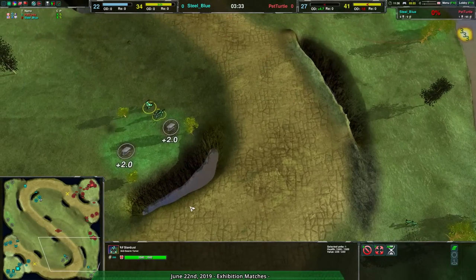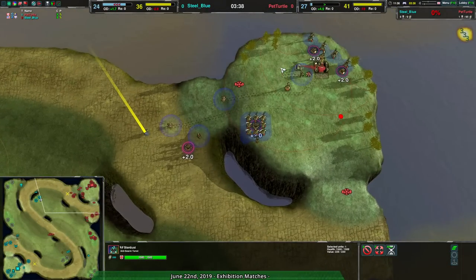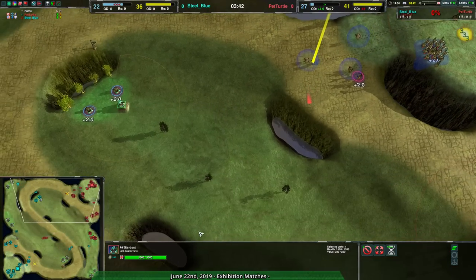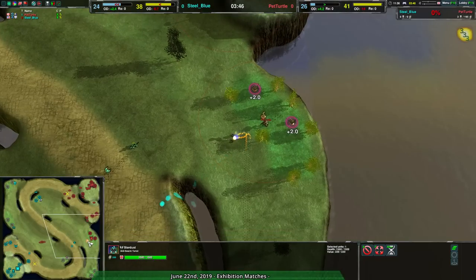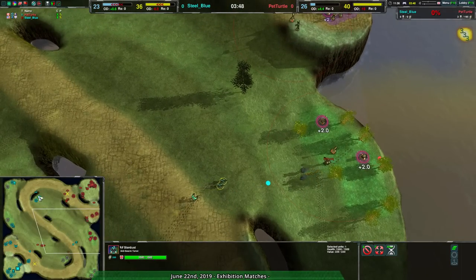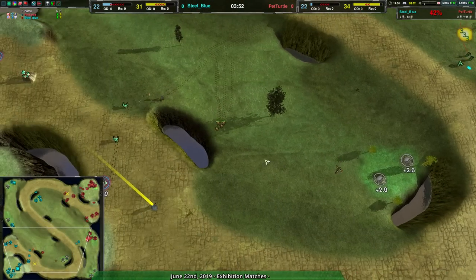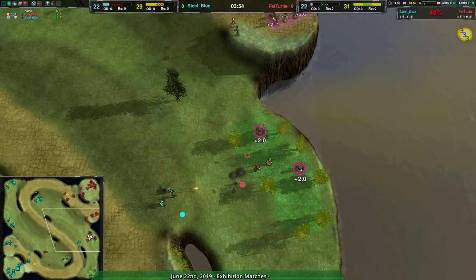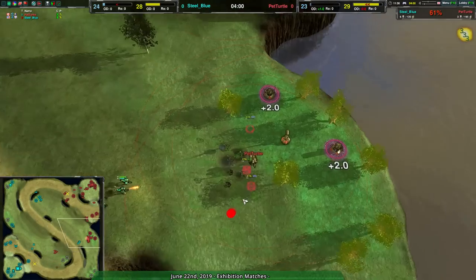At the same time, Steel Blue making sure Pet Turtle hasn't expanded too much. Honestly, Pet Turtle is not building enough workers, as was pointed out earlier. And regarding the Sparrow — you can morph a radar to a Sparrow, but you cannot morph a Sparrow back to a radar. It's not like the Iris and Eraser or the Aspis and Aegis, which can go back and forth. This one cannot. Not sure if that's a technical thing.